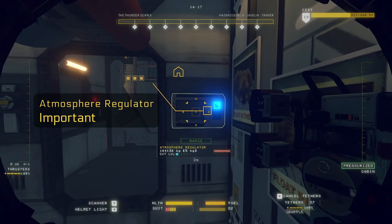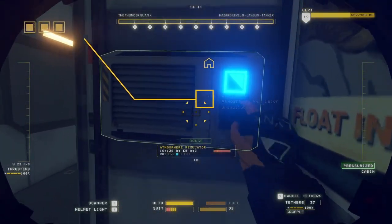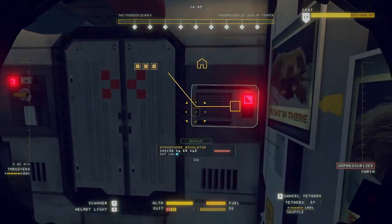This is the atmosphere regulator, the most important part of any depressurisation puzzle in this game. It will only depressurise the room that it is in, it will close all doors around it, and any cuts to walls will make it stop working.